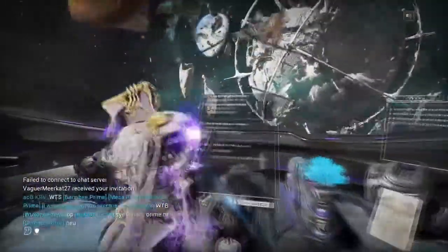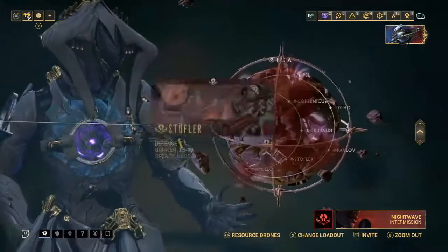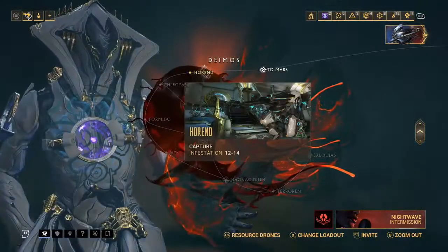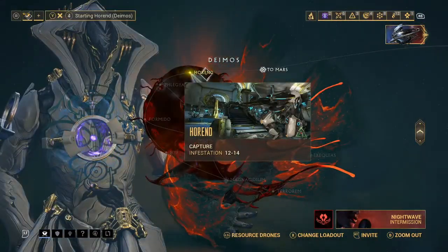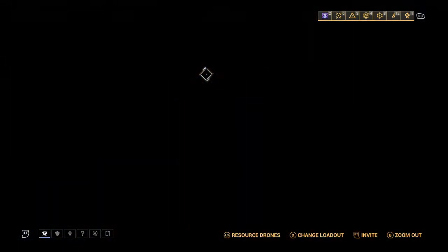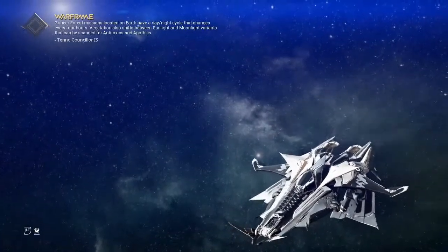Make sure all four keys are in your gear — you don't have to actually use them, just make sure they are in your gear. Once you've done that, go solo to Deimos and do the Hyend node. What you're looking for is a specific door. Run through the map like normal — the reason for doing Capture is it's the quickest mission type to complete.